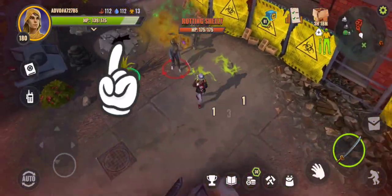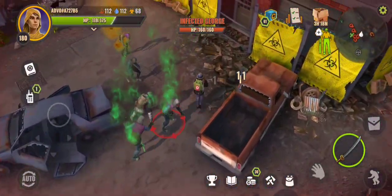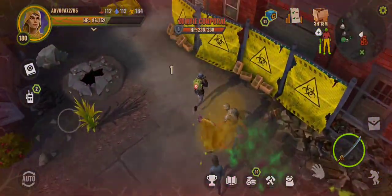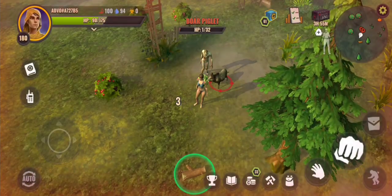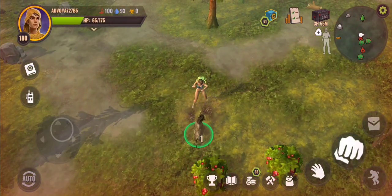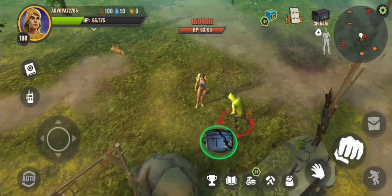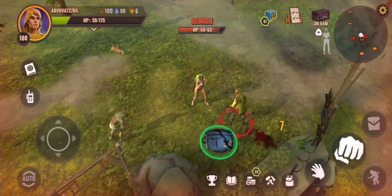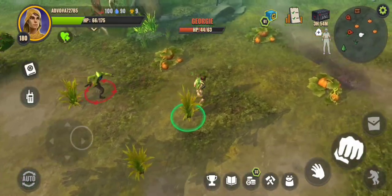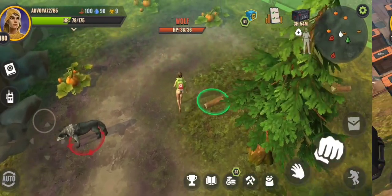My infection hit 100 and the injector worked — my infection level went down to zero. It was hard to see because I was still being attacked by infectious zombies. Now let's test the second perk — the health one. I need to get my HP down to 20 and see if I get 60 HP over five seconds. My health went down to 20 and the heal perk was activated.